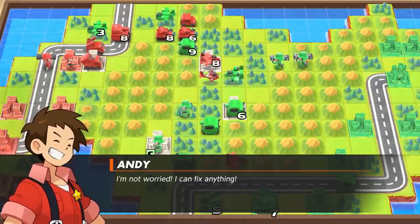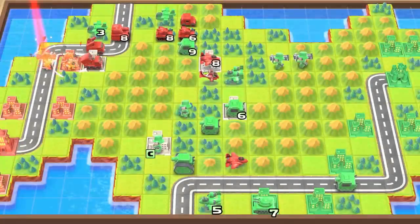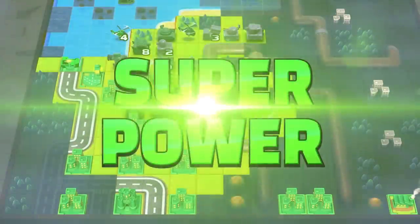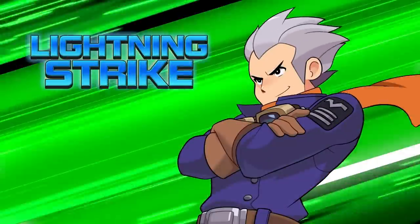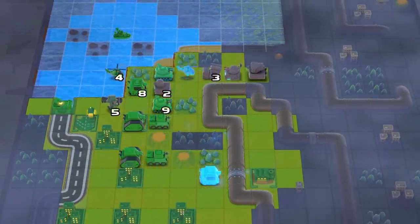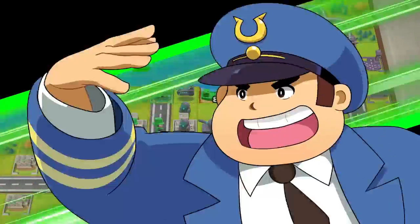The Orange Star's Andy can use a CO power called Hyper Repair, which restores HP to all his units and increases their defense. Eagle of the Green Earth Army has a CO power called Lightning Strike, which allows his units that have already acted to move again. There's a wide variety of CO powers at your disposal, so figure out which best suit your playstyle.